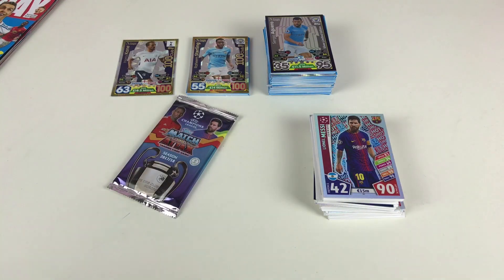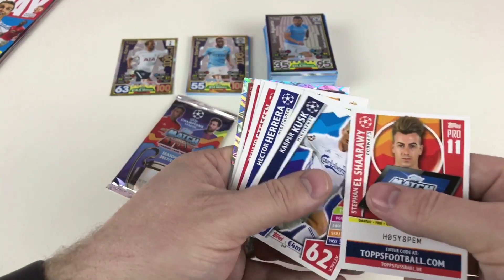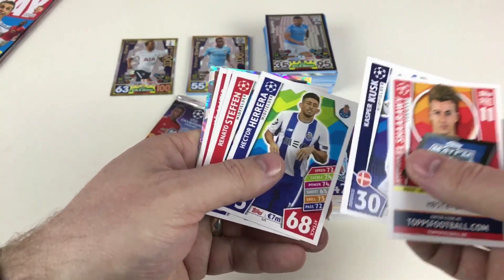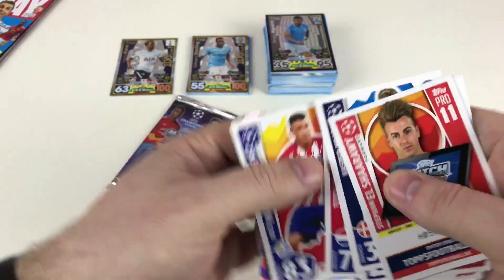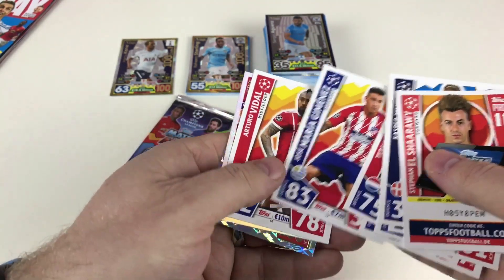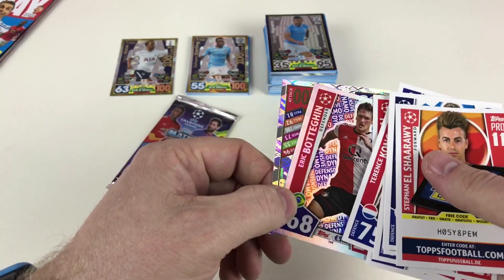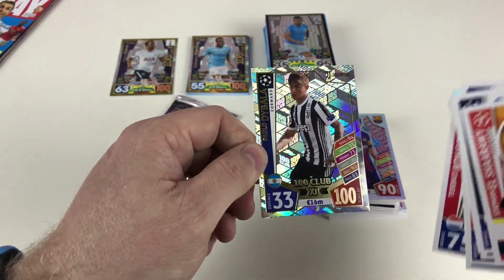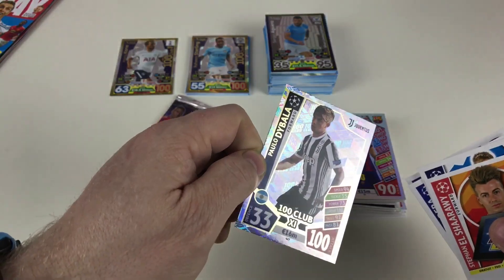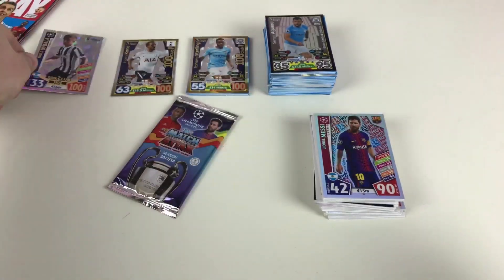Last two packets. We've got Stefan Elsharaawy, Kasper Schmeichel, Hector Herrera, Renato Sanches, Terence Kongolo, Joel Matip, José María Jiménez, Arturo Vidal, and Eric Bertoglio. And a 100 Club — 100 Club 11 Paolo Dybala, Juventus forward card — excellent! So we've got another 100 Club — awesome!